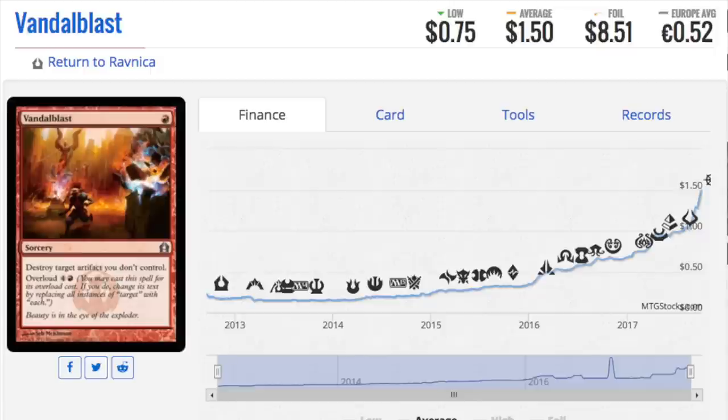The non-foil is also worth a ton — this card is very, very good. The overload is amazing, but it also costs one mana to destroy an artifact you don't control, which is pretty good. RTR for the most part: the shock lands, Death Rite Shaman has been banned, Abrupt Decay has been reprinted into oblivion, and Jace AoT hasn't had much movement, although he's slightly playable in Modern.